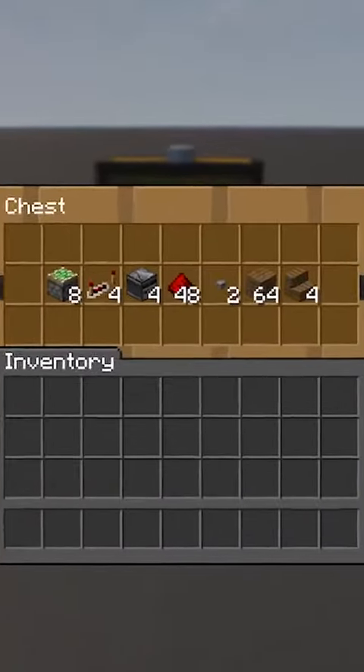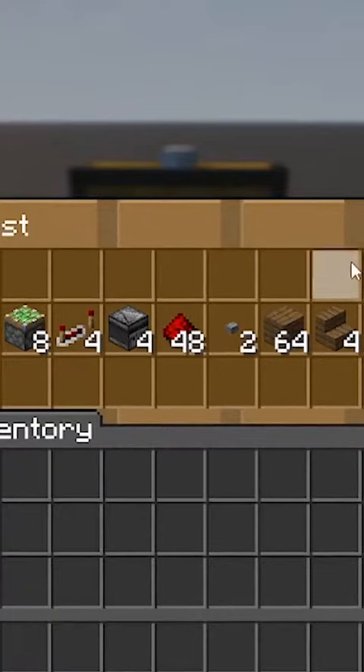For this project, you're going to be needing 8 sticky pistons, 4 redstone repeaters, 4 observers, a couple of bits of redstone dust, 2 buttons, your building blocks, and of course your stairs.